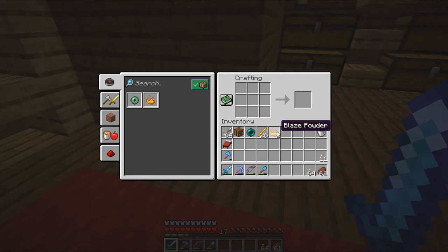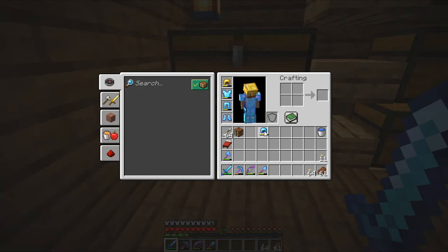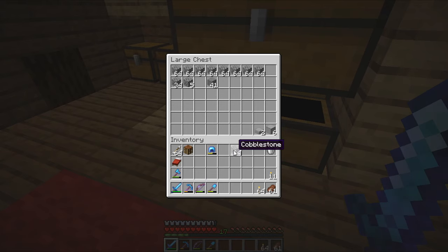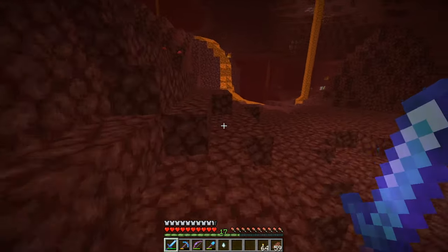We will do this later, but now we need to go into the Nether. Before we go, we need our gold helmet so we don't anger the Piglins, and we need some building materials. We will need this to make a platform for killing Endermen. The easiest way to find Ender pearls is in the Nether.